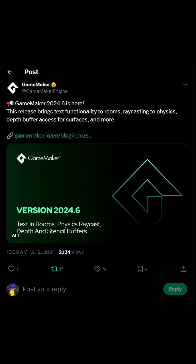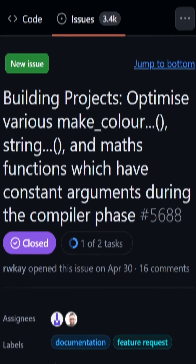You all seem to like it when I talk about optimizations that get added to GameMaker in every update. In 2024.6 we've got a fresh new batch of them. This time it's the compiler itself that got a bit of an upgrade.